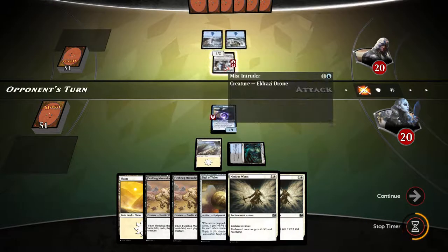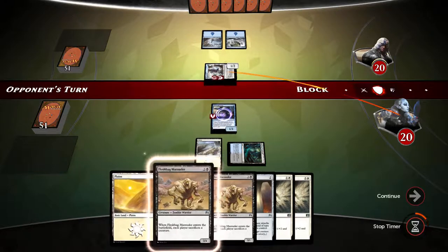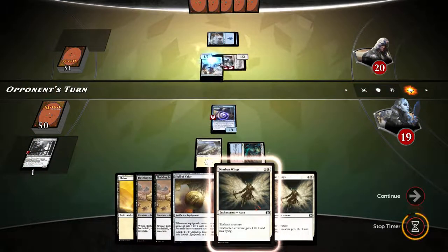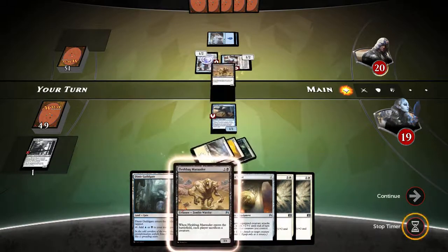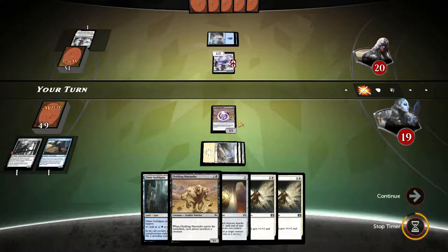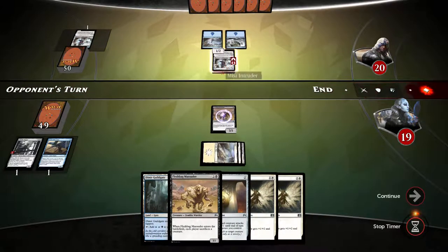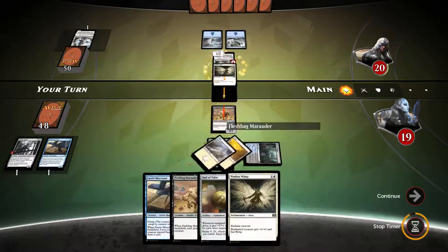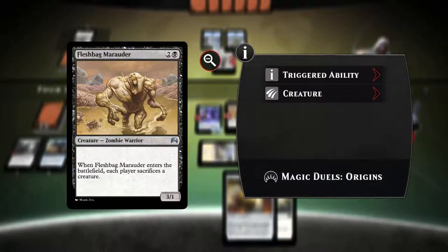Maybe I'll attach nimbus wings on the flashback marauder — that's a nicer choice. Unfortunately we lost the whirler rogue. Let's play the plains and the flashback marauder, sacrifice the fairy, and then definitely play nimbus wings on the flashback. We have a second flashback to take care of things. Another fairy — nice. We can do both nimbus wings on the flashback marauder and play the fairy miscreant. A 4/3 flashback marauder flyer — it's ridiculous imagining this horrid creature flying.